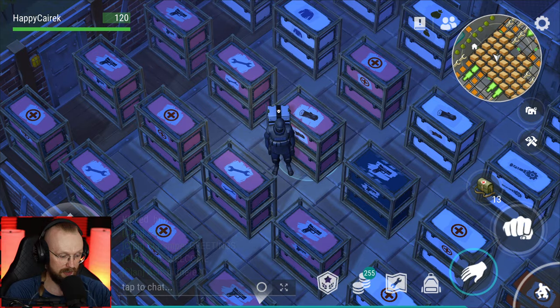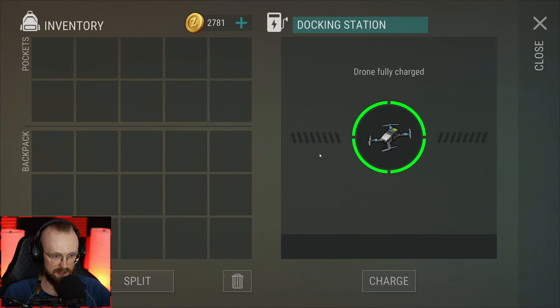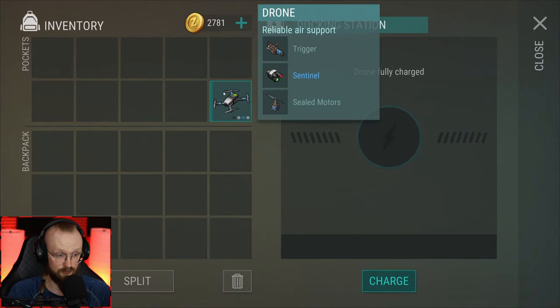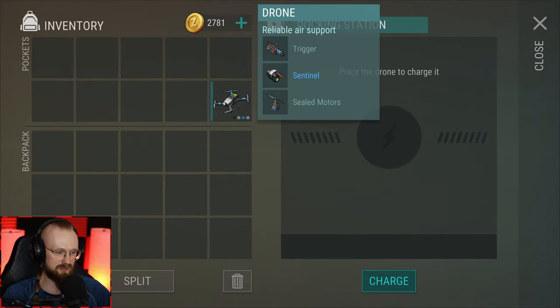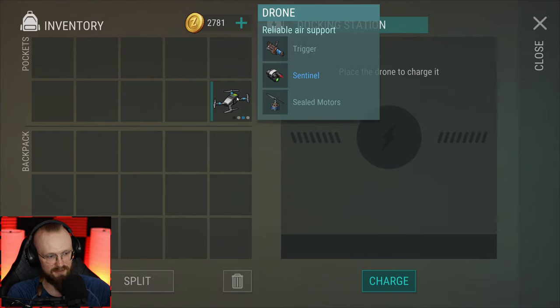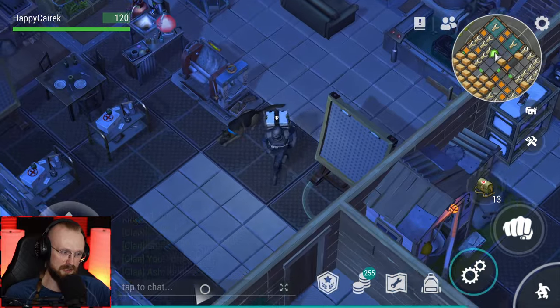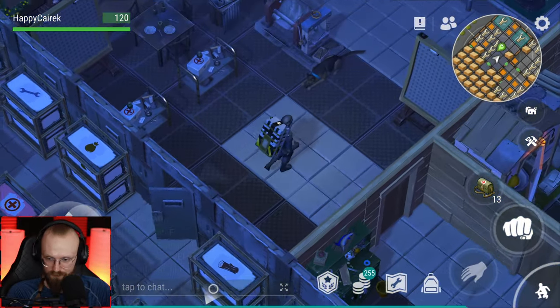We're going to go back to progressing in this game. For those who don't know, we have already crafted a drone. So far the drone is like 50-50 — it does about 800 damage with four charges, and per charge the drone can do from around 160 to 200 damage. Roughly speaking, this drone can do 800 damage every 12 hours. These are just basic mods — maybe later we can get better mods, and it'll do more damage. This drone can also heal you.